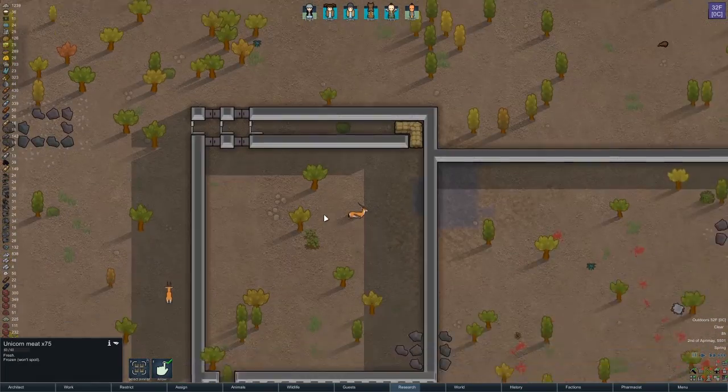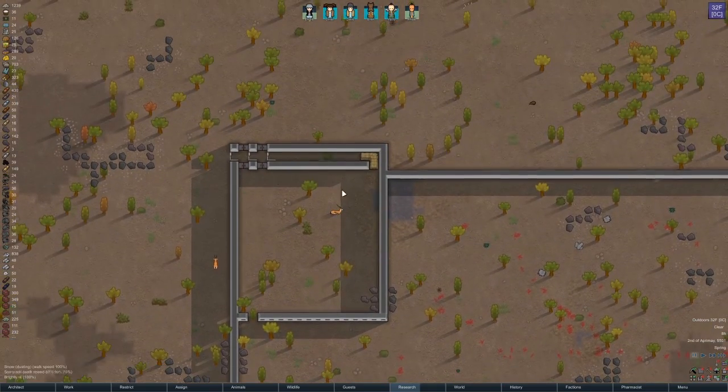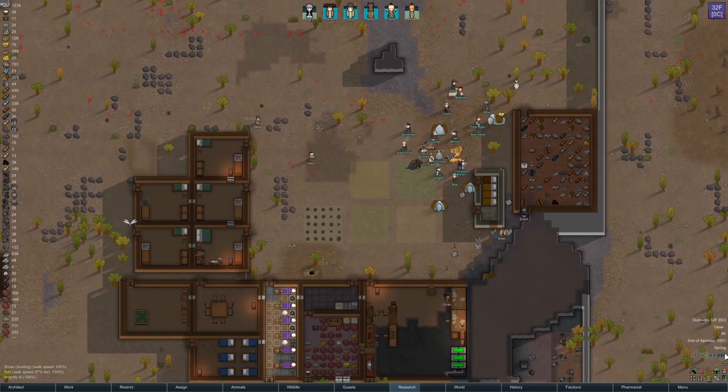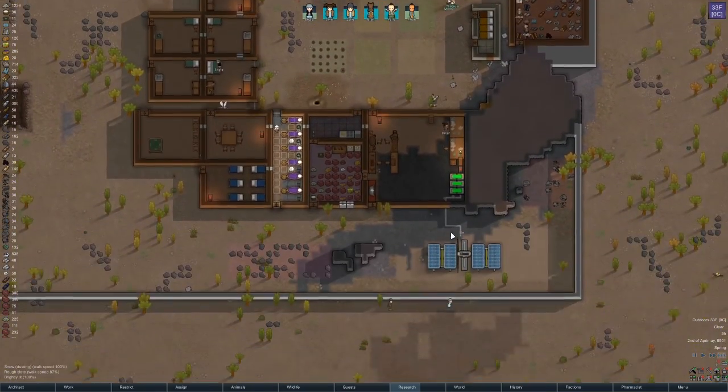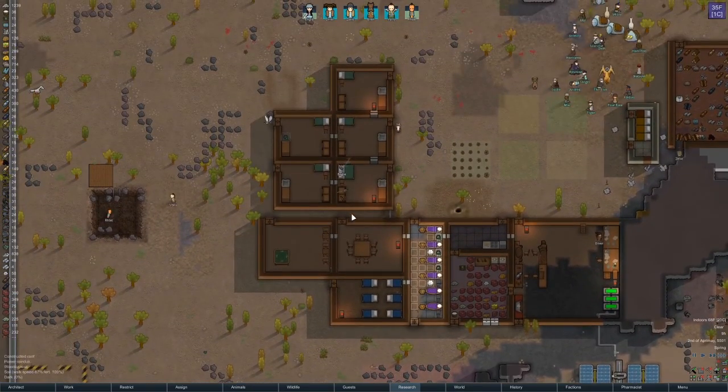We also finished up the kill box, which is looking mighty snazzy. The colonists should be able to just leave through that — they shouldn't go around the other way. I could hold the doors open, but I don't think it's going to matter too much. The amount of time they're going to spend going through it shouldn't be too major.